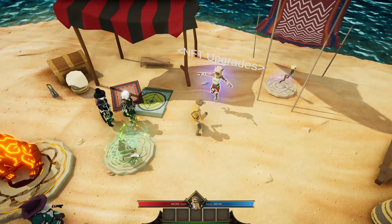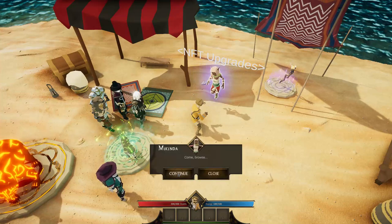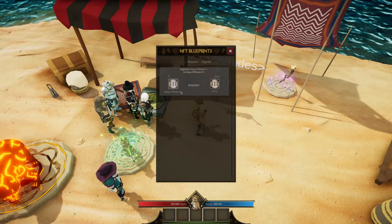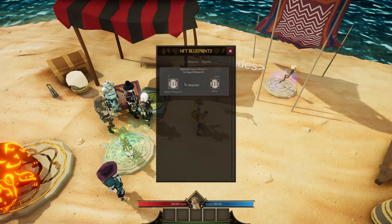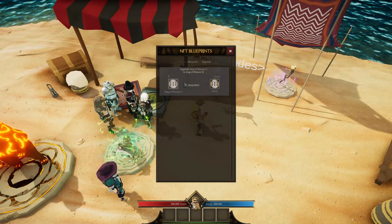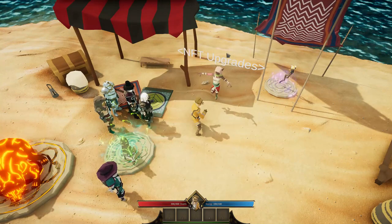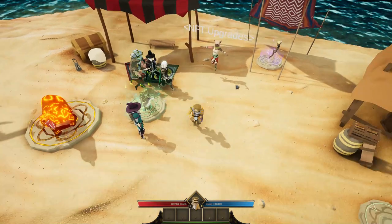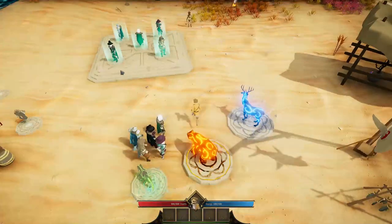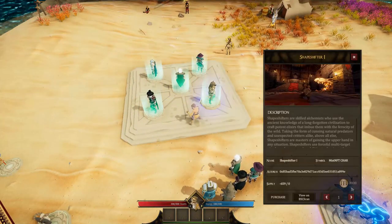Here we have NFT upgrades. What happens is: I've got my stags — I need two. You can combine two of the same NFT characters, pay 2,000 Mist tokens, and they become one much stronger character. Then if you have two of those, you can combine them again — I think you can do it three or four times. I haven't done it; I've left them as first edition NFTs unmodified. My other characters here cost 3,000 Mist each.